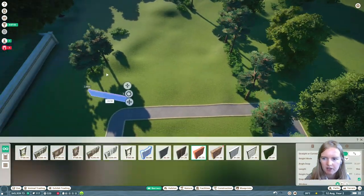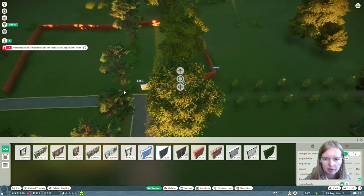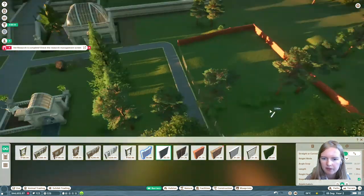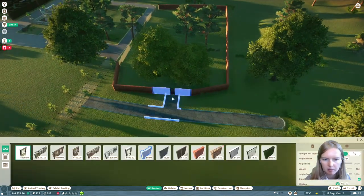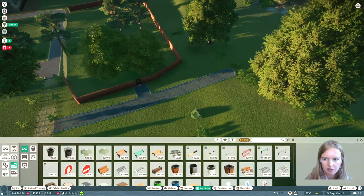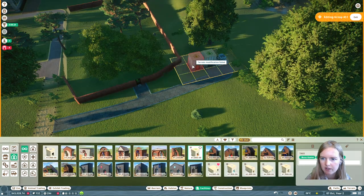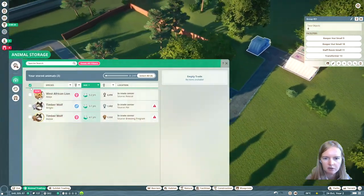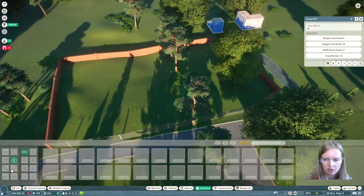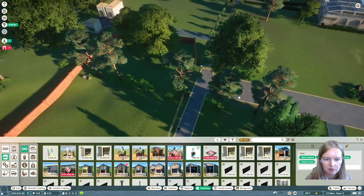My first predator in this zoo is gonna be the timber wolf - a super easy animal to keep, they don't require much and they are cheap to buy. Make sure you also get some keeper huts on the other side of the zoo. It will save your staff lots and lots of time so they don't have to race around the park all the time.